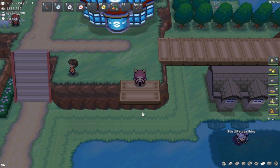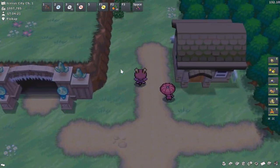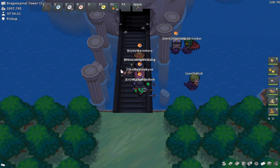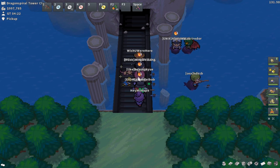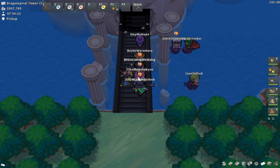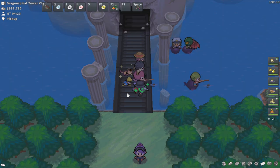The first spot we're going to be covering is actually north of Icirrus City in Unova. I've covered this spot in a lot more detail in a previous video, so if you're interested, check it out in the description below. You're basically going to come up here towards Dragon Spiral Tower and just Super Rod here, and you're going to encounter level 40 to 55 Basculin, and then some level 30 to 40 Dratinis and Dragonairs. A huge reason why we do this spot is because you can make some really good Pokémon per hour, around 55 to 60k.